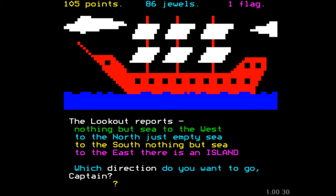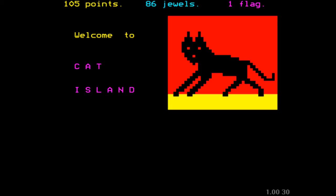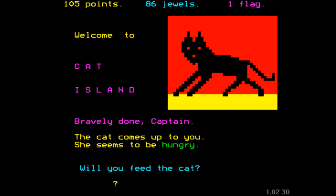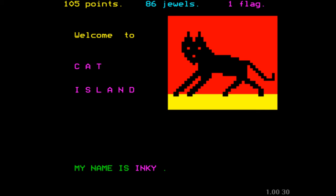Excellent — we found an island. Let's go east. It's Cat Island. Welcome to Cat Island. On the beach there is a strange cat — it does indeed look quite strange. Will you land on the island? The sailors are afraid. Don't be silly, it's only a cat. The cat comes up to you, seems to be hungry. Will you feed the cat? Yes, of course. Very wise, Captain. It turns out it's a magic cat. In return for your food, she will tell you a secret. It's a talking cat as well, apparently. My name is Inky. Now, that's interesting — when I've played this game before, the cat's name has actually been something else. I think it was Dusky the last time I played it. Don't forget the name, Captain.